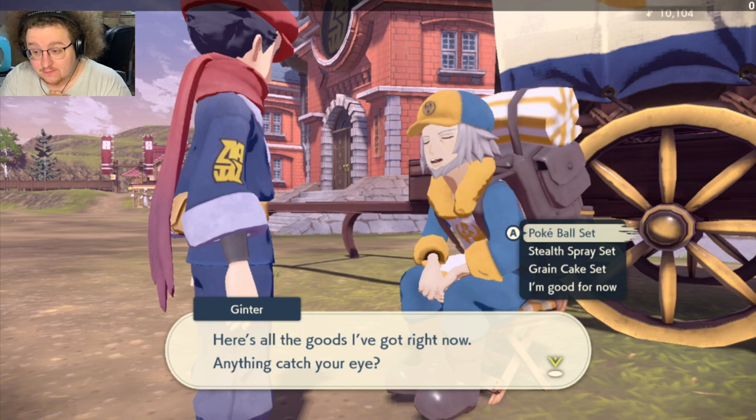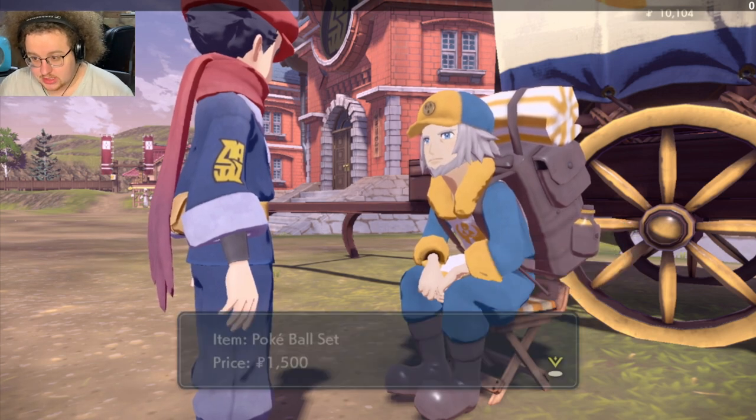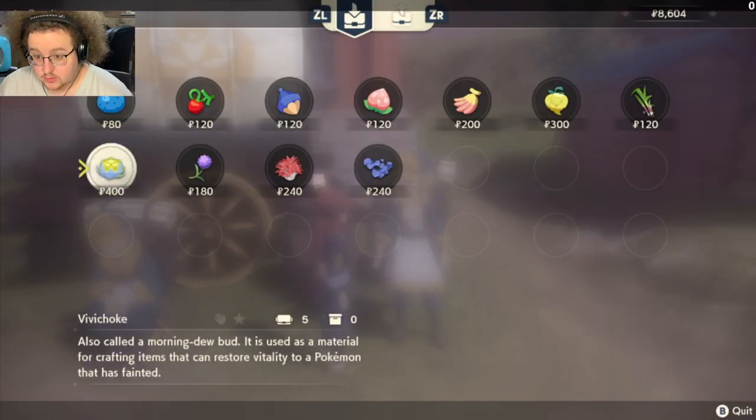I actually got a very good selection. I got a Pokeball set, which is 30 Pokeballs for half the cost of buying the materials to make them yourself, or half the cost of buying them from the Security Core guy. And then a Stealth Spray set, which is half the cost of buying the materials yourself and crafting it. However, just for the sake of demonstration, I will not be buying the Stealth Spray set — instead I'll be buying the materials from Thule.